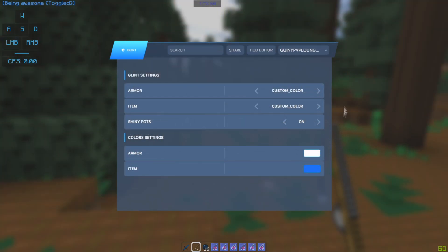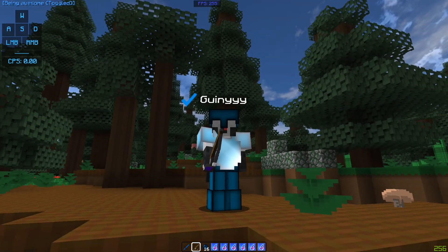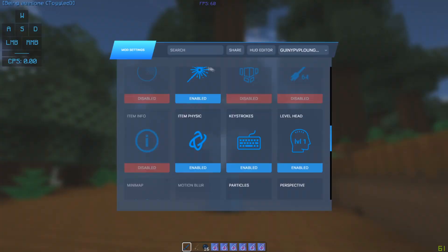Glint — glint is basically custom color. Let me show you what glint looks like on armor. It's actually — this is what glint looks like on my armor. It's kind of got like a white color which is a bit like the old Minecraft settings.